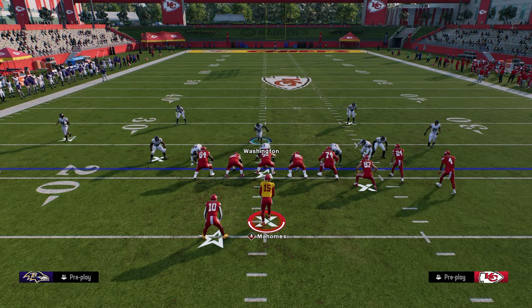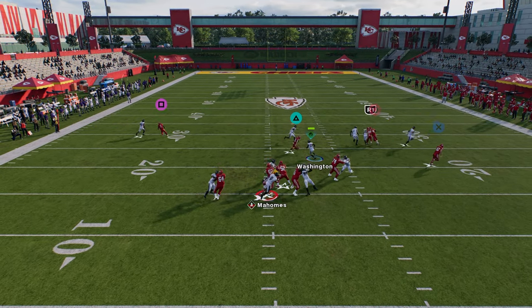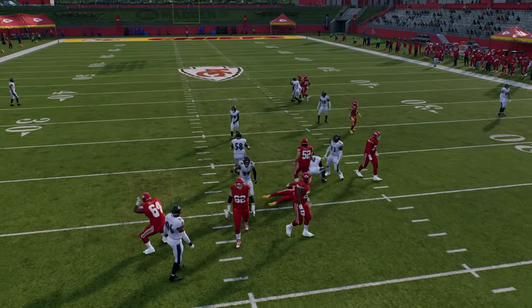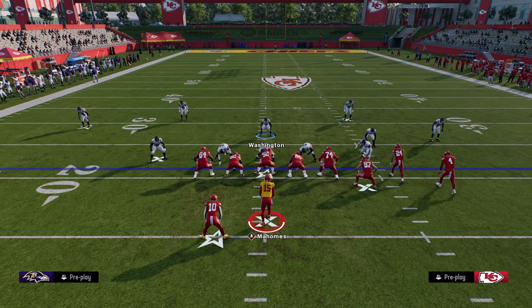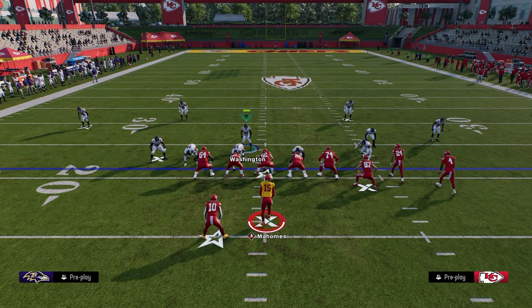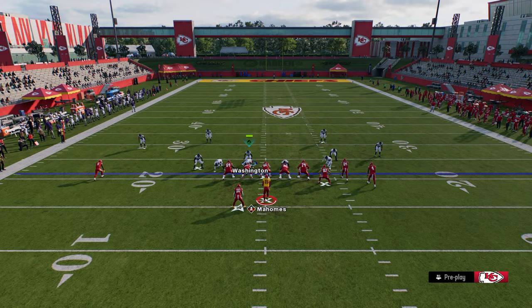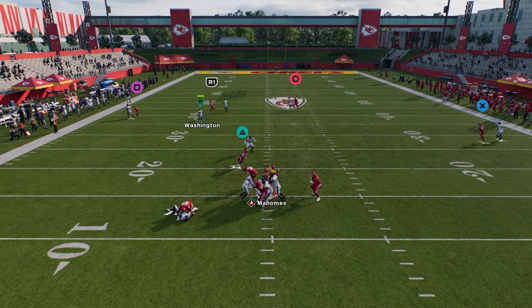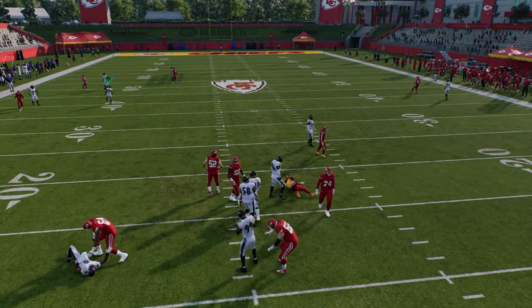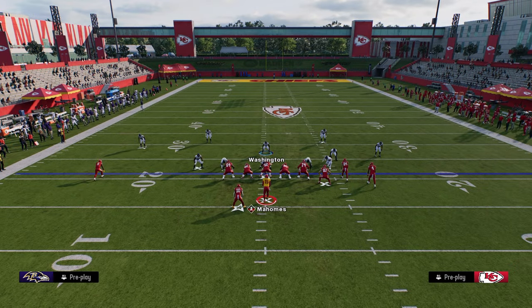We'll set that up a little bit faster this time — it's a very quick setup — and there you see we get that edge pressure we wanted. Now another setup option would be to shift and crash that direction as well; you can still shoot the run really well like this. This is a great run defense and you're really trying to distract that center, though I find it gets caught up a little bit more than the spread version of the blitz.